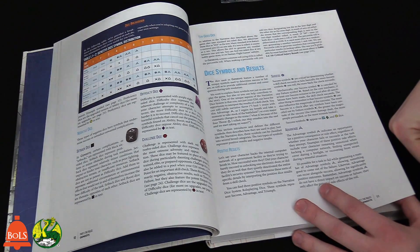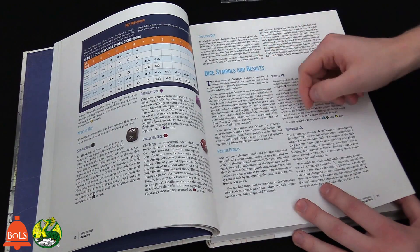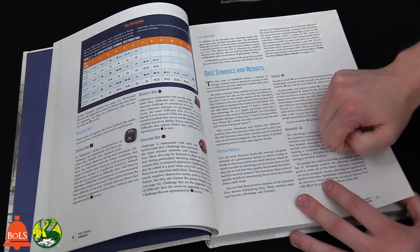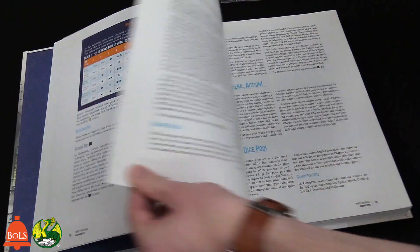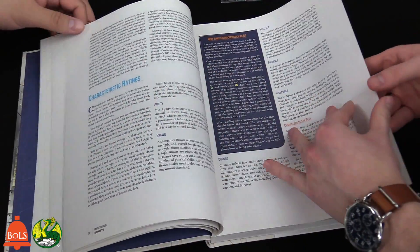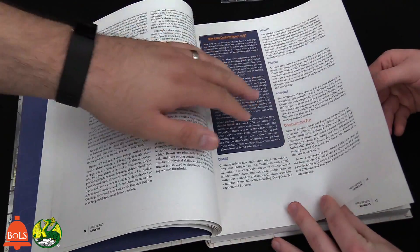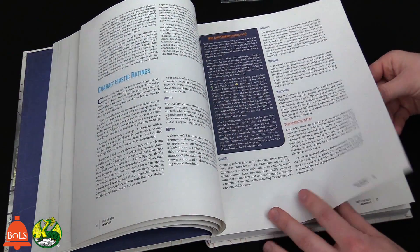Building a dice pool is actually very simple. For character stats, you have things like Agility, Brawn, Intellect, Presence, and Willpower — these translate to the familiar Strength, Dexterity, Charisma, etc. Very familiar for anyone who plays Pathfinder or D&D. There are also lots of charts to help you with tests and difficulty.